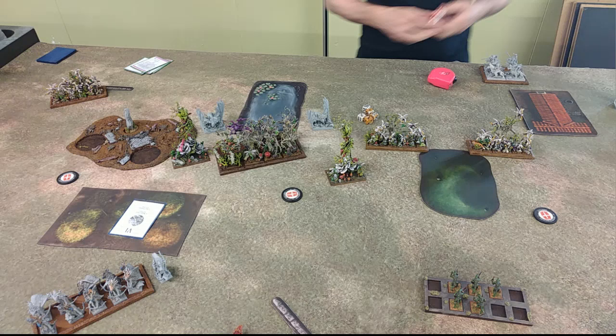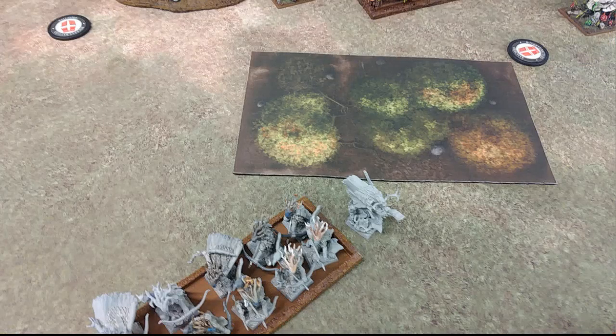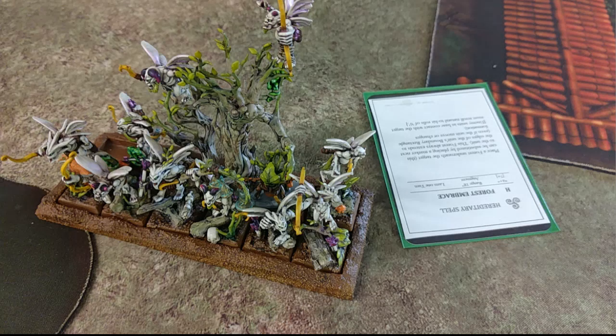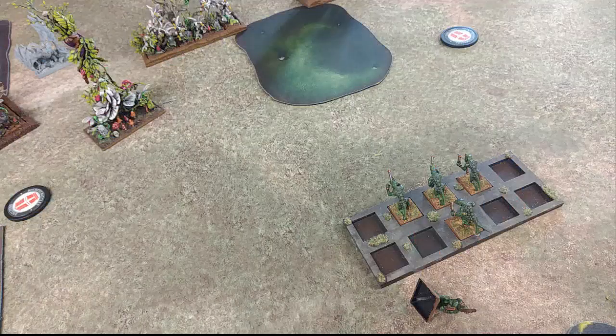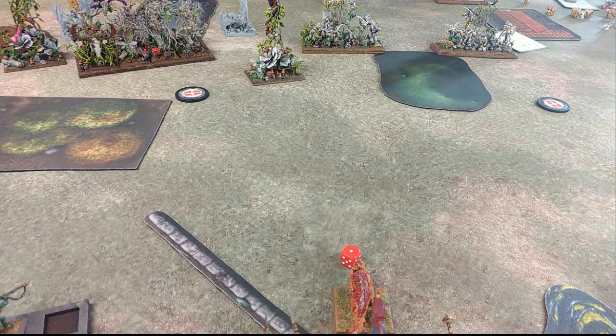In Turn 1 he moved everything really aggressively, as far as it possibly could. His two units of archers are barely touching the hill so they can see over and start unleashing bow shots. In his magic phase he got the number 6 card, moved a forest with his veil token, used Touch the Heart on one of my Salamanders, and used Forest Embrace on one of his archer units. In the shooting phase, the Pathfinders opened up on the Salamander and completely annihilated him. The Chameleons took a single wound from the Tree Father's Entwining Roots, and then both units of archers opened up on the Chameleons and completely annihilated them, dealing a single more wound to a Salamander.